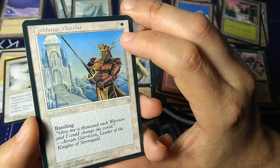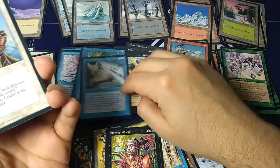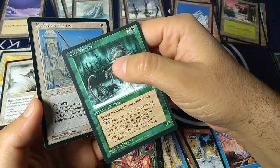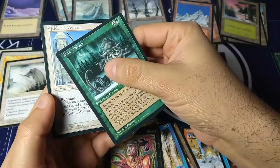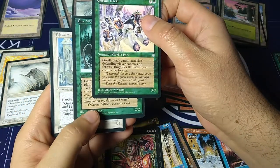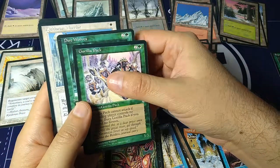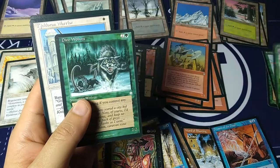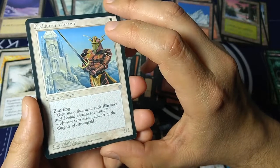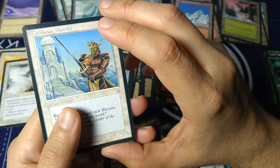Keldoran Warden — one white, summon hero, you get a 1/1 with banding. So I can band it with these wolves. If I've got a plains and this has banding, these can attack as a band combined with one more non-banded creature. Here I'm attacking with a 1/1, 2/2, and 3/3 all together — it's a big 6/6 creature, sort of — and I can assign the damage and really go through my opponent. Cool art by Mark Poole. 'Give me a thousand such warriors and I could change the world.' — Avram Garrison, leader of the Knights of Stromgald.